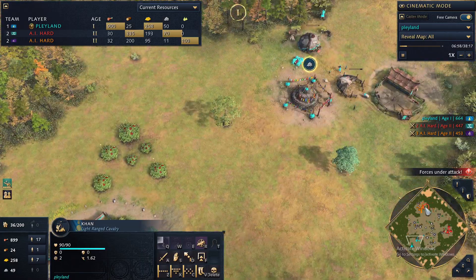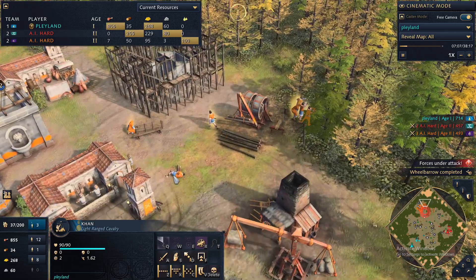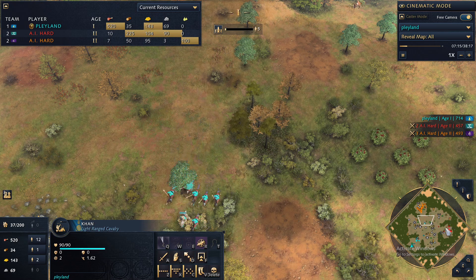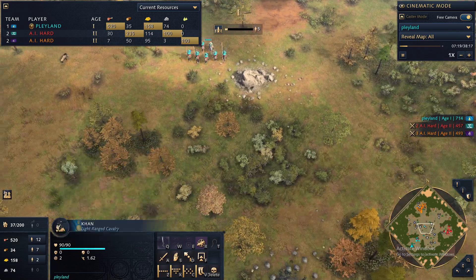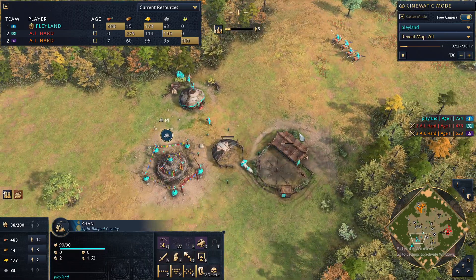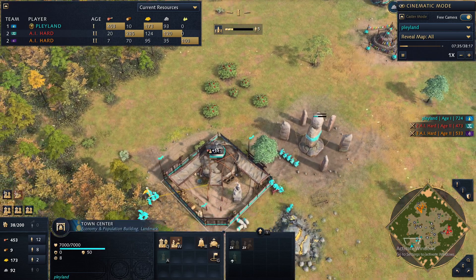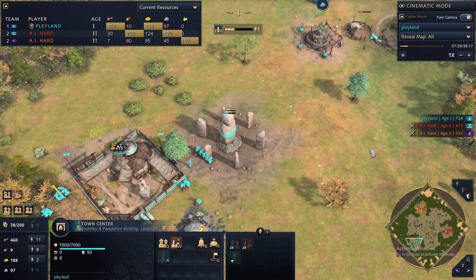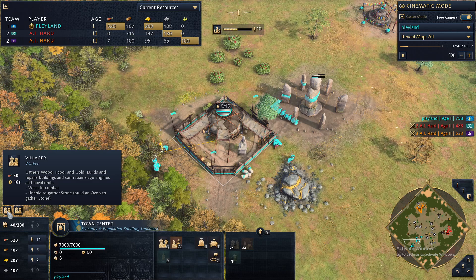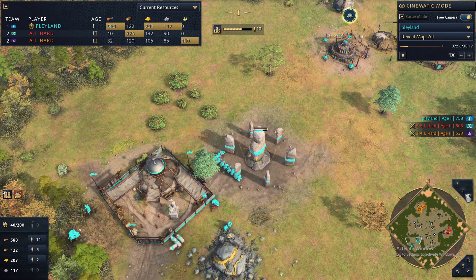I'm ready to level up to the feudal age now. I'm way behind the other guys technologically but I'm carrying out raids and killing their villagers — I've killed one villager from each faction. These guys are working on a team against me, two hard AIs, and they're both ahead of me technologically but I have the military advantage. This stable is just churning out units the entire time and this town center is just churning out villagers — something you should always be doing if you're an Age of Empires beginner. Never stop producing villagers until you have about a hundred.